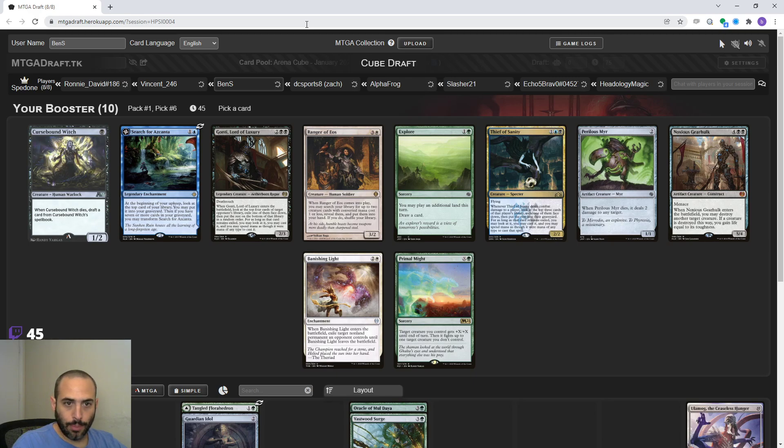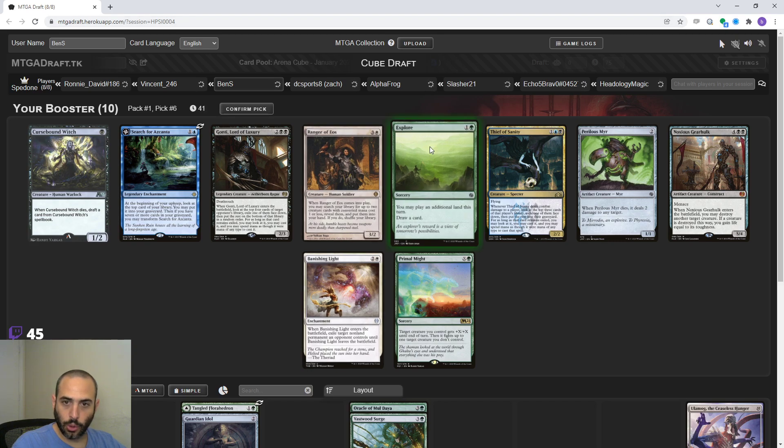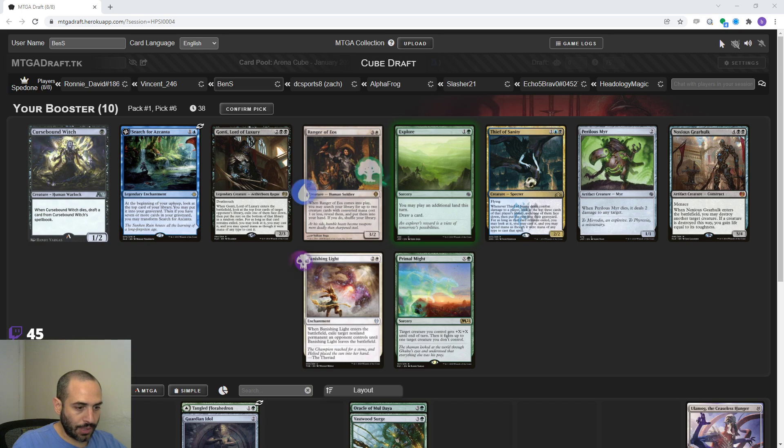Speaking of good two mana ramp, I'm looking to play a land-heavy version because I have Oracle, so Explore should slot in nicely. We're doing good on the ramp side of this. We've got to find some non-Ulamog things to ramp out.